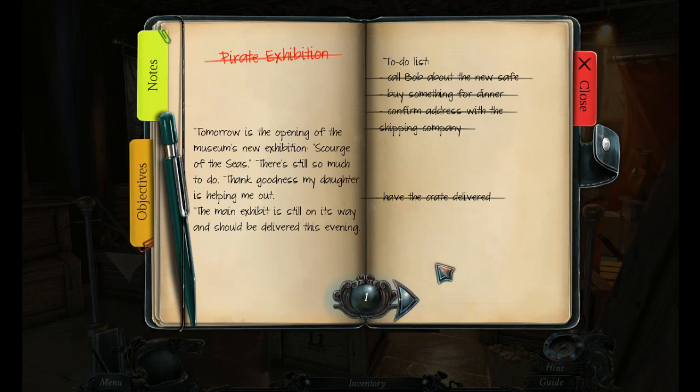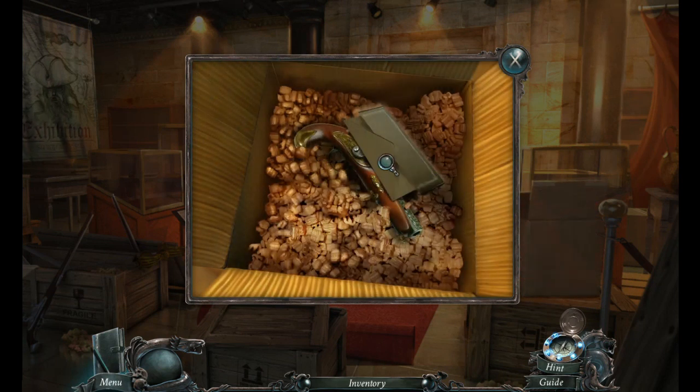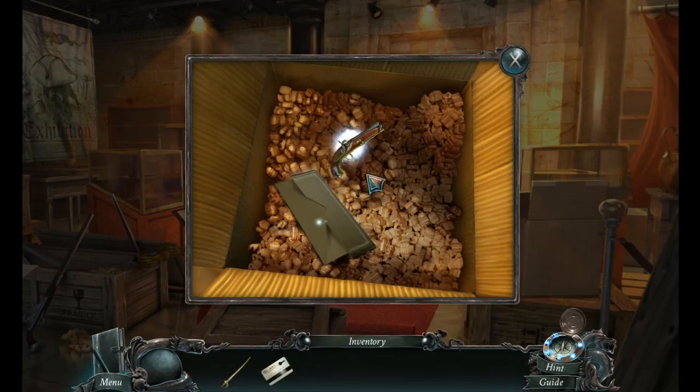Tomorrow is the opening of the museum's new exhibition, Scurge of the Seas. There is still so much to do. Thank goodness my daughter is helping me out. The main exhibit is still on its way and should be delivered this evening. This flintlock pistol is a rare artifact probably tailor-made for the infamous Captain Henry Remington. He discovered the pistol near Remington's gravesite. Though it is buried in sand and tarnished by salt, it seems to gleam in the water. Strange. We have a flintlock pistol now.